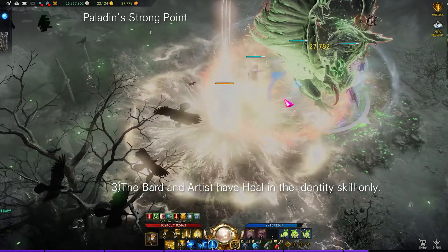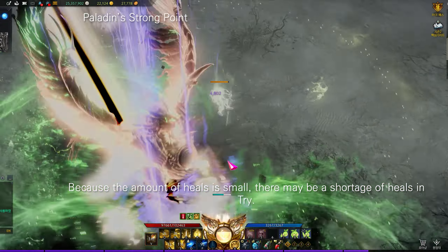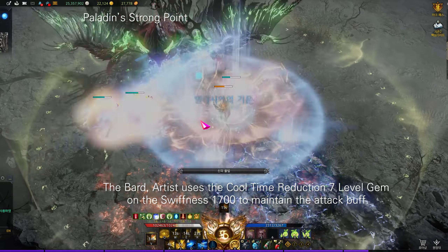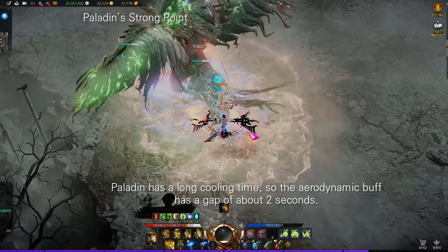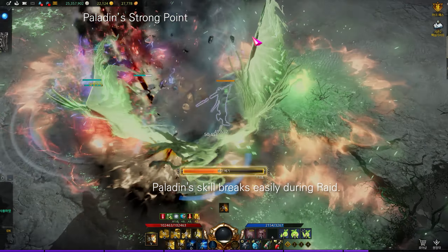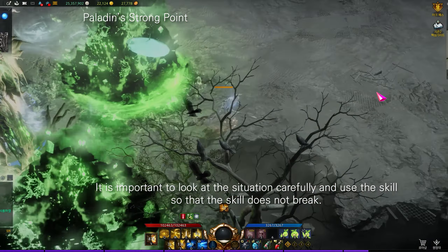Bard and artist have healing in identity skills, but only paladin has a heal in Holy Protection. Because the amount of heals is small, there may be a shortage of heals in trio content. Bard and artist use cool time reduction level 7 gems on Swiftness at 1700 to maintain attack uptime, but paladin has a longer cooldown so the aerodynamic buff has a gap of about two seconds. Paladin's skills break easily during raids, so it's important to read the situation carefully and avoid skill interruptions.